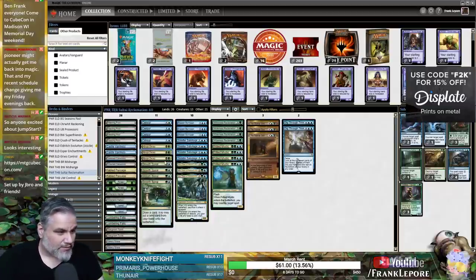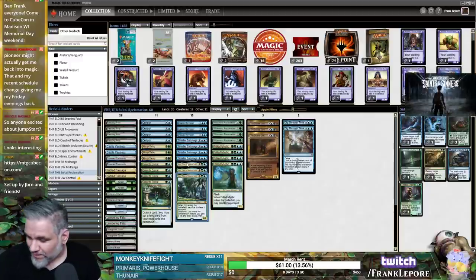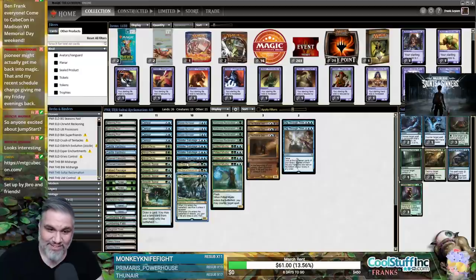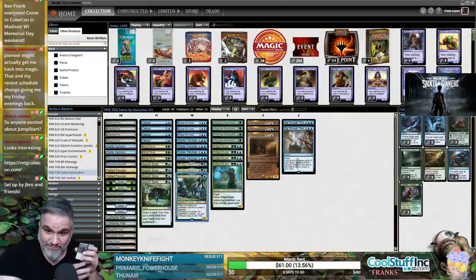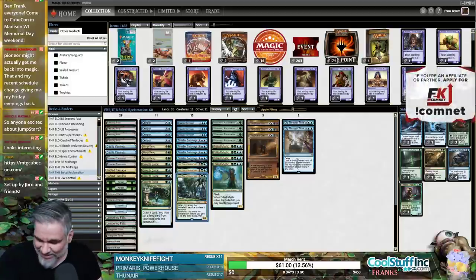We also have 3 Abrupt Decay — solid removal spell — 4 Growth Spiral, and 3 Uro. This card is absolutely bonkers. Both of the Titans are just super cool, and I'm glad I picked up all my copies from Cool Stuff Inc. I actually have a ton of cards here that I purchased from Cool Stuff for Standard, Pioneer, and Modern.